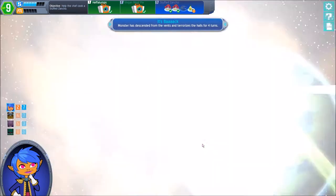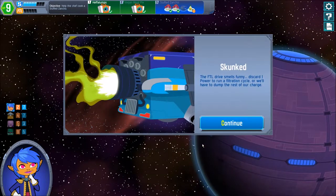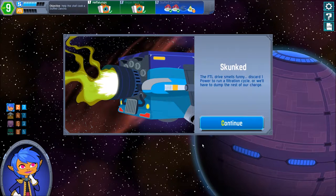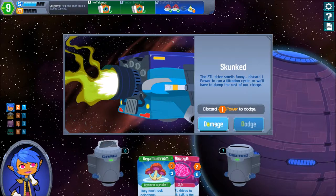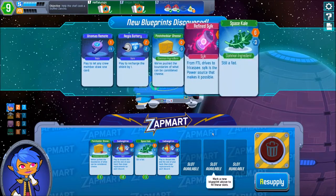Let's punch it further and see what we find here on Xvega. Skunk — the FDL drive smells funny. Discard one power to run a filtration type or we have to dump the rest of the charge. Well, there is no rest of the charge, so that doesn't make sense to spend anything on. Dock the ship and see what we can find here.